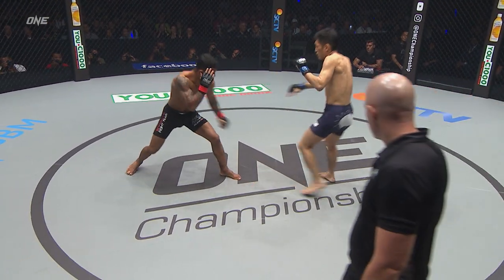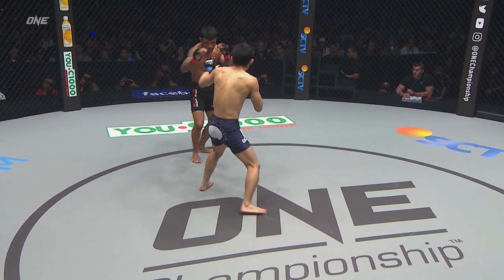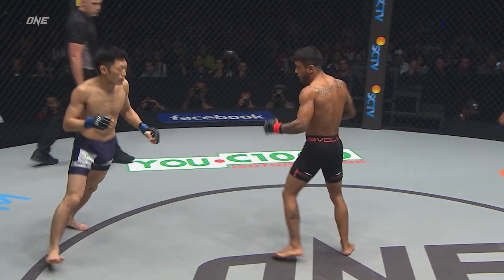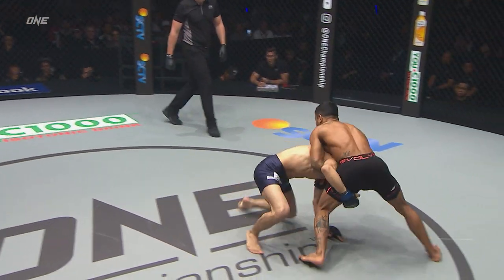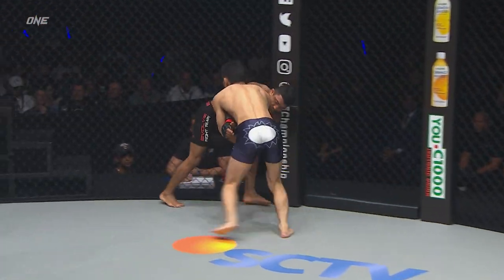But Naito looks to be pushing forward. He's throwing, he's creating movement. A jab landed there from Naito. Naito jab to body shot, double jab from the Brazilian champion. Naito edges forward, looks for a double leg — couldn't get the takedown. Good defense there from Silva.